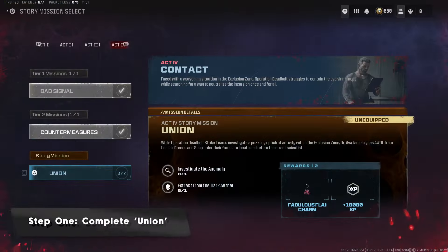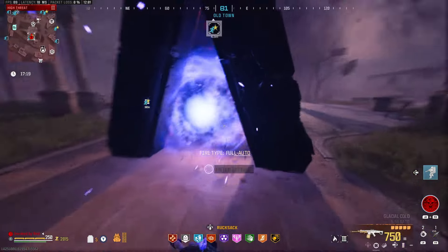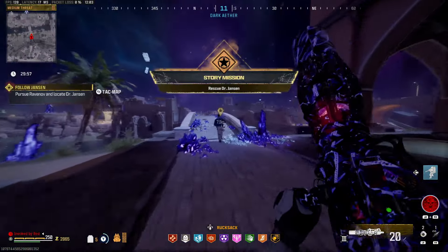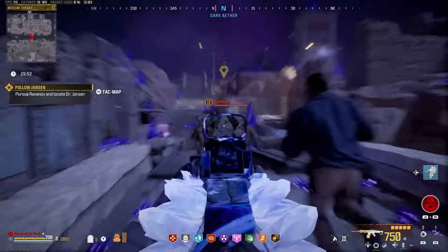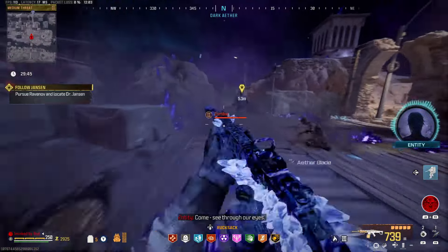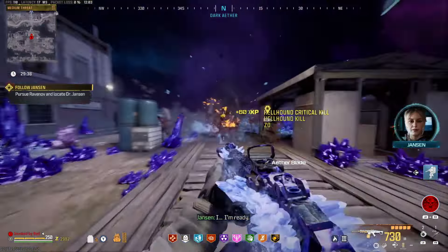The first step requires you to complete the brand new Act 4 story mission called Union, which can be started by going into the Tier 3 Red Zone in Urzikstan. Head over to the small portal that is in the Garden/Market area to begin with. Once you're in the story mission, you're technically in a Tier 2 zone, so with an Epic or Legendary Aether Tool and a Pack-a-Punch level 2 weapon, you should be fine. However, I always recommend going into each match with all the highest gear possible. A Legendary Aether Tool and a Pack-a-Punch level 3 weapon will make short work of all the Zombies. I do suggest having a few self-revives as a precaution though.